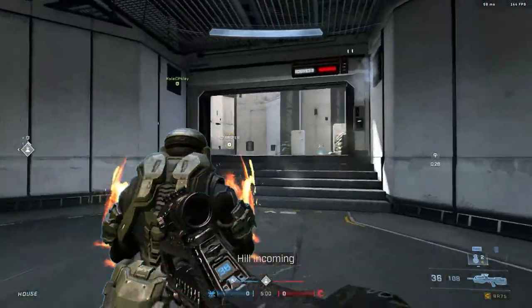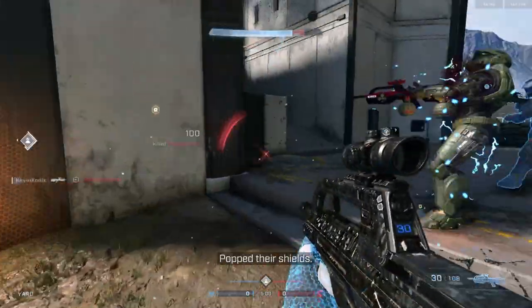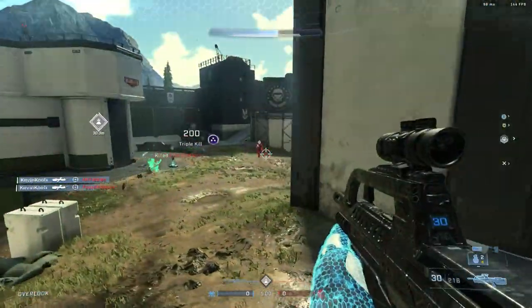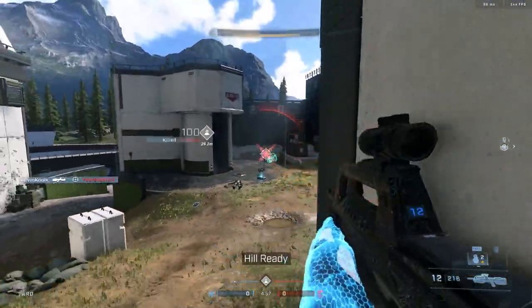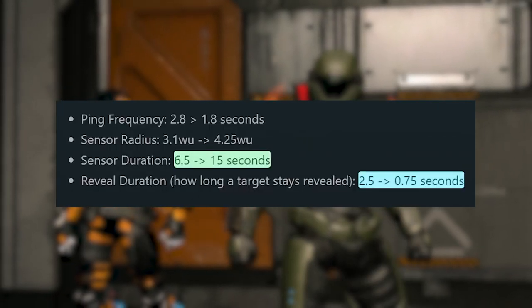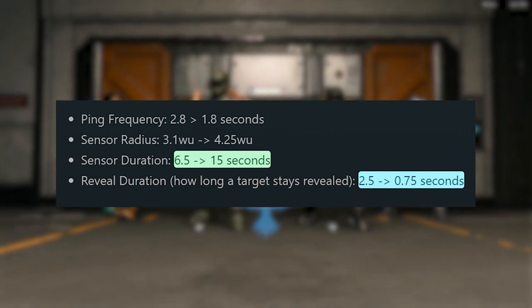To differentiate the two pieces of equipment from each other, 343 decided to change the threat sensor significantly for Season 4. They increased its duration and sensing radius, while the time each target is revealed was decreased to give more focus on sensing threats within the radius while active. There were some minor tweaks to ping frequency and sensor radius, but the biggest change is the sensor duration going from 6.5 seconds to 15 seconds, though the revealed duration has gone down from 2.5 seconds to 0.75 seconds.